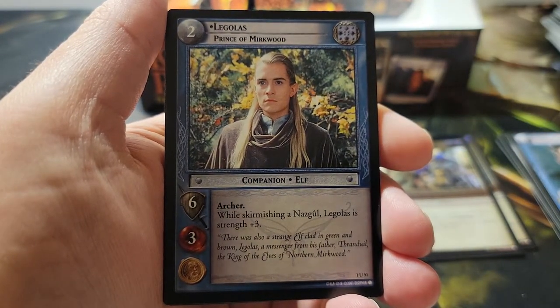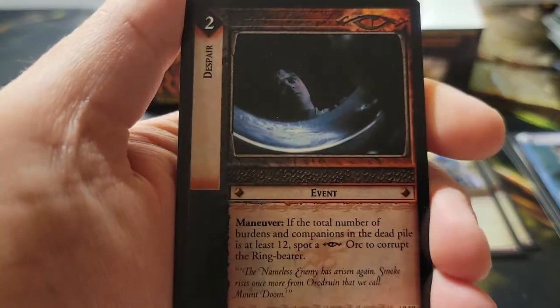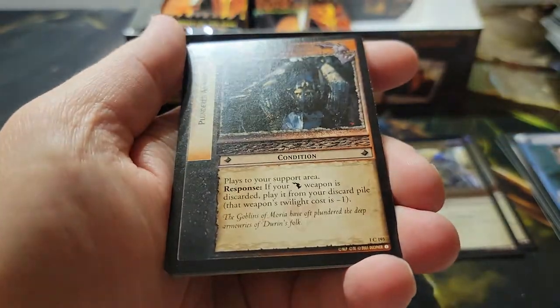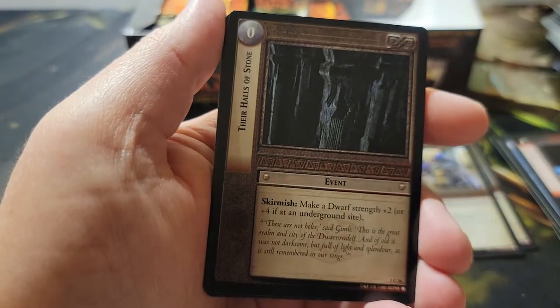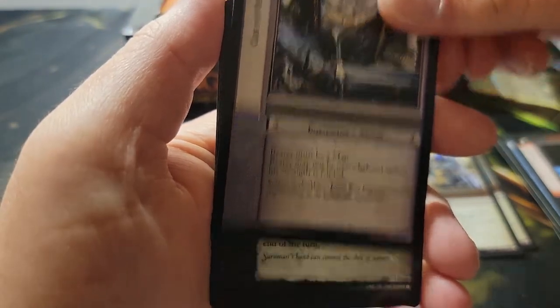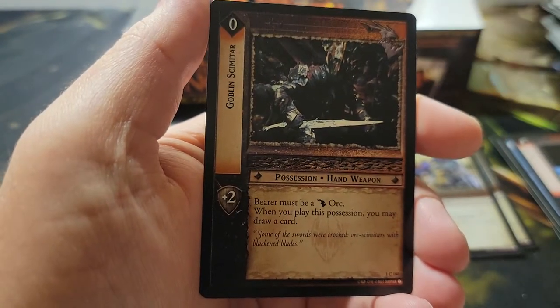Pack fifteen: first uncommon — Legolas, Prince of Mirkwood. And our rare is Despair. No foil. Commons include a coat of mail and a Minas Tirith card.